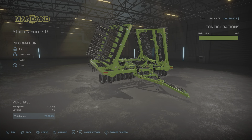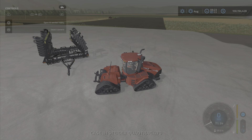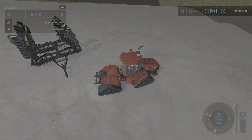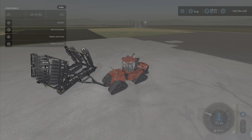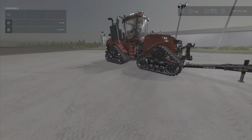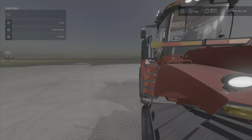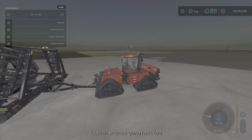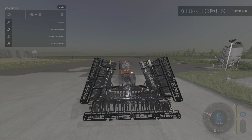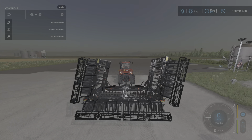Pretty simple, which is fine by me. Let's hook it up. It's a pin hitch, in case you were wondering. Going through the menu: unfold is L1 and X, and it will drop those wings down.